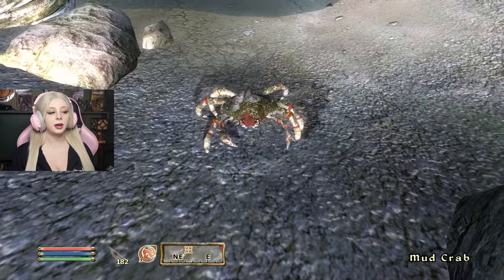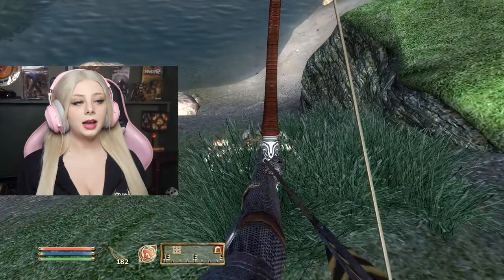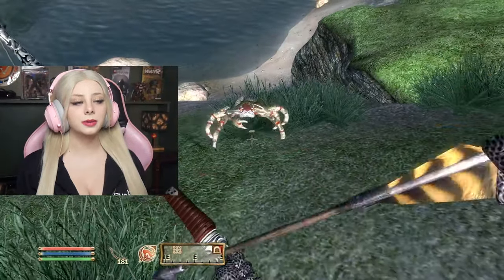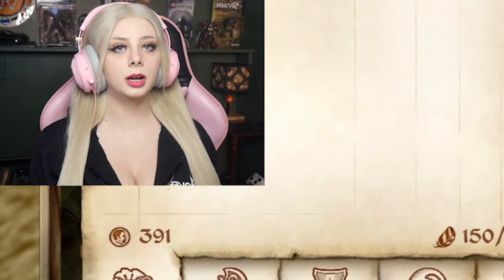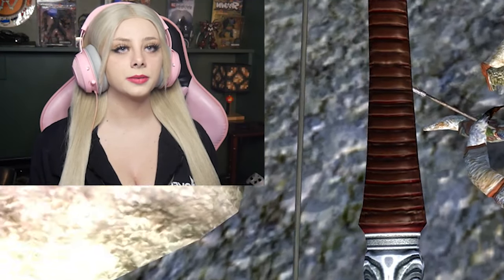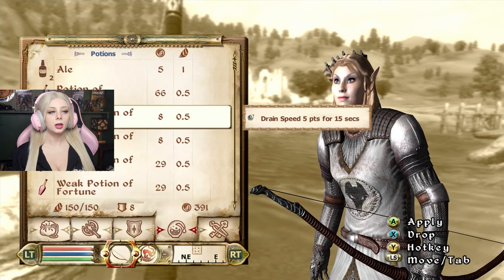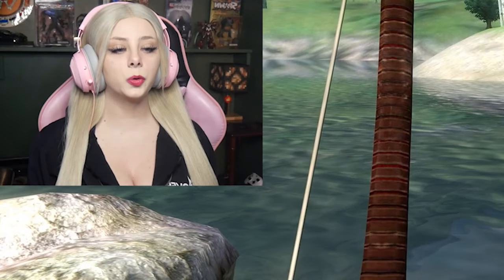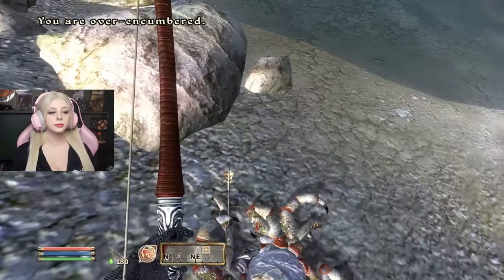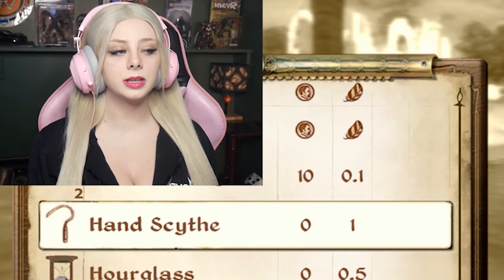Are you a mud crab? No way — they got you in Skyrim. These mud crabs are a little more colorful than Skyrim's, we got a little more drip. And I'm over-encumbered. I'm going to use a poison, because apparently the poisons are very good in this game. I'm still over-encumbered? I guess I could drop this — I don't know why I have a hand scythe on me.